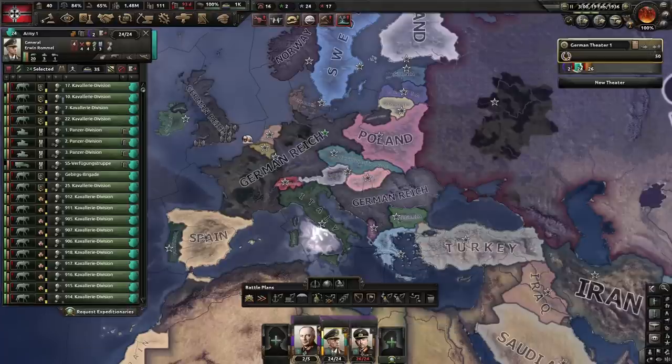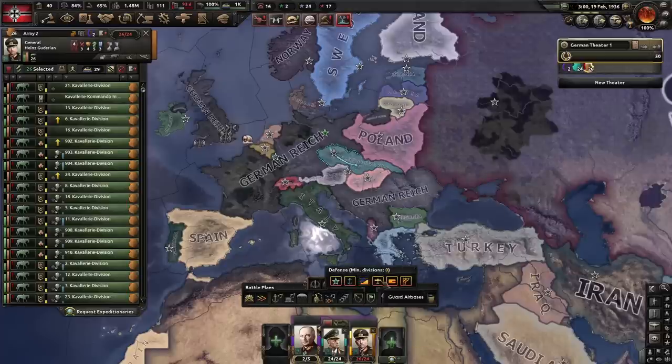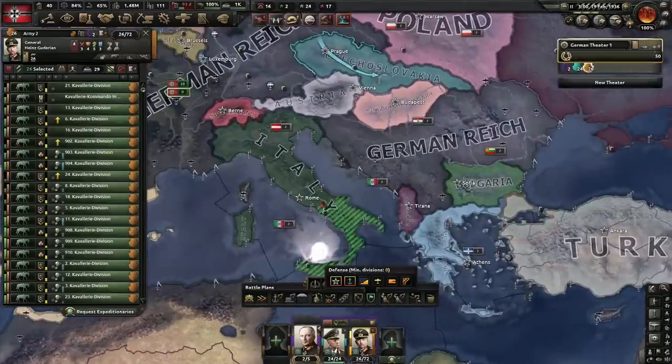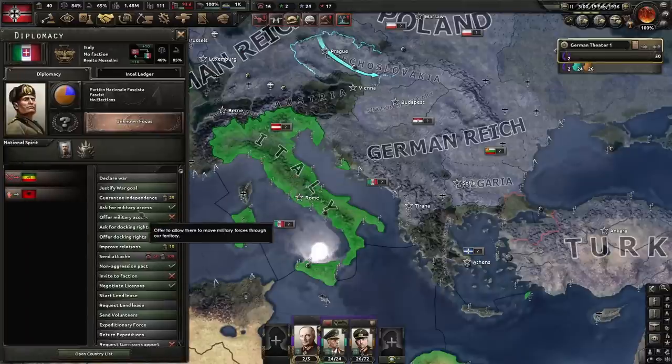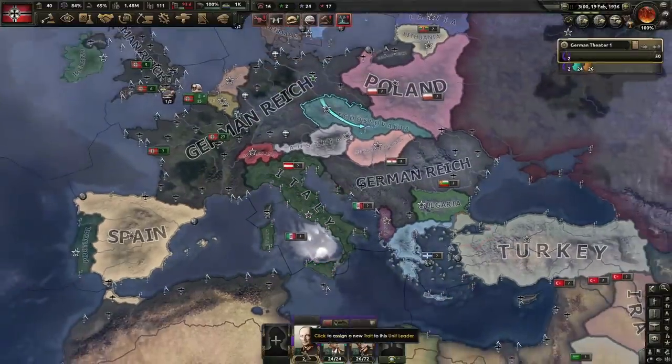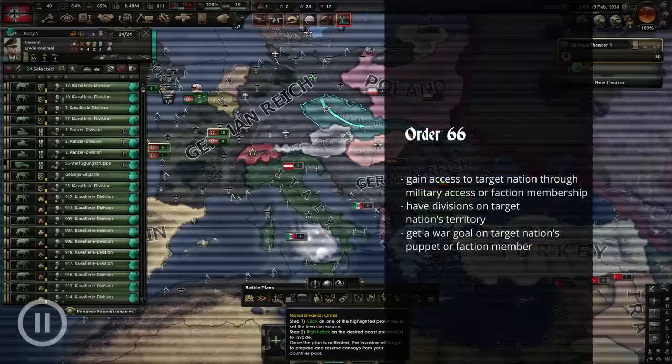We assign an army to the border with Czechoslovakia and another on garrison orders to Italy. Despite our justification against Albania, Italy offers military access, enabling us to pull an Order 66 on them. If you're against using Order 66, you can achieve the same results by staging multiple day-one invasions into Italy. Order 66 makes use of the unconditional honoring of guarantees, puppet protection, and factions calling members into war by placing divisions on the target nation beforehand. When we declare on Albania, Italy will ignore that we have divisions on its territory, allowing us to capitulate them with little effort.